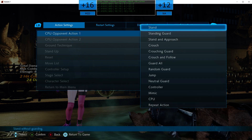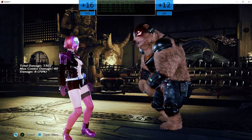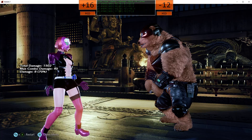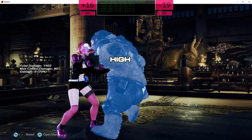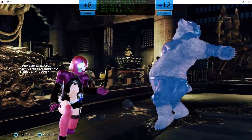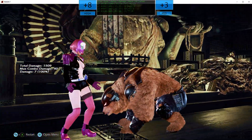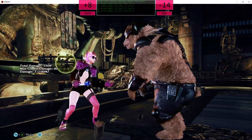It also shows you your opponent's frame data. If we set the opponent to CPU and block some stuff, it shows you: that was minus 12, I could have punished that; that was minus 19, I really could have punished that; that's minus 11. That I didn't block. That was plus 3 — wow, that's a good move.